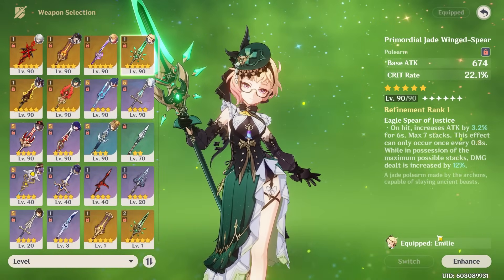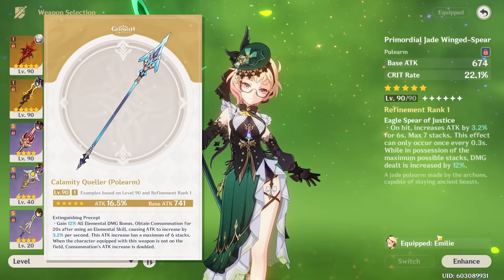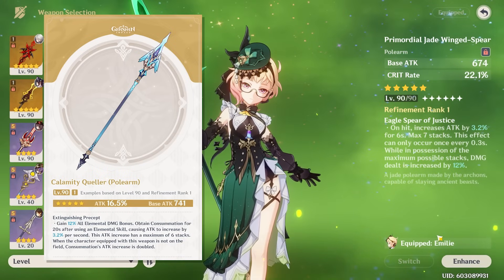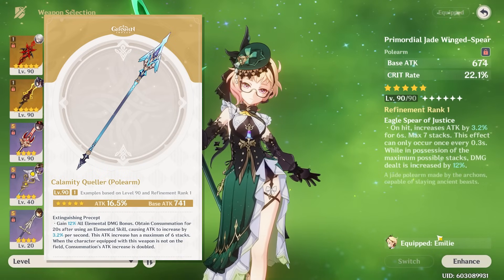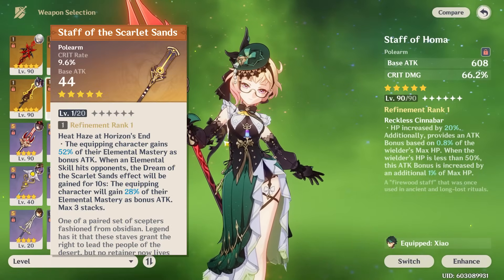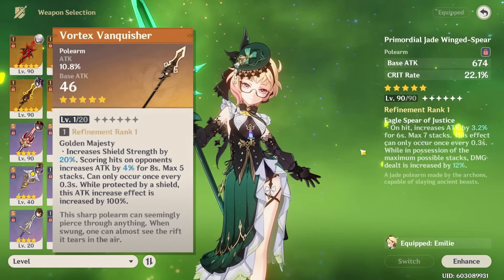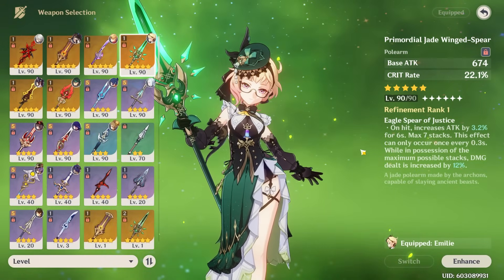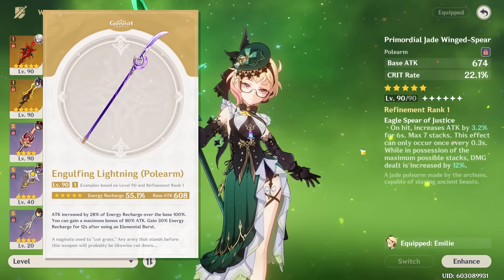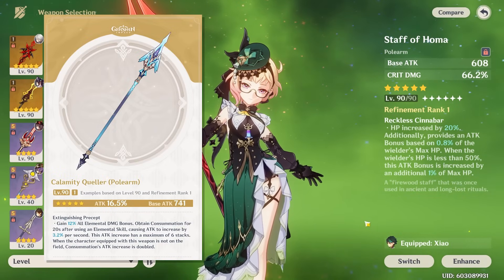Outside of just her signature, here's what you can use. A ton of 5-star stat sticks are viable, with Calamity Queller firstly being surprisingly strong — this weapon has an insanely high base attack, and will give you a ton of stats on its effect, some elemental damage bonus and a large amount of attack that's even higher when you're off-field, which Emilie typically will be. Calamity Queller is great, and so are other 5-star stat sticks like Staff of Homa, Staff of Scarlet Sands, Crimson Moon's Semblance, or even Vortex Vanquisher even more so if you're shielded. Jade Spear is also as always a solid stat stick. Additionally, if you need energy recharge desperately, a weapon such as Engulfing Lightning can also provide you with a lot of attack, making it viable as well.